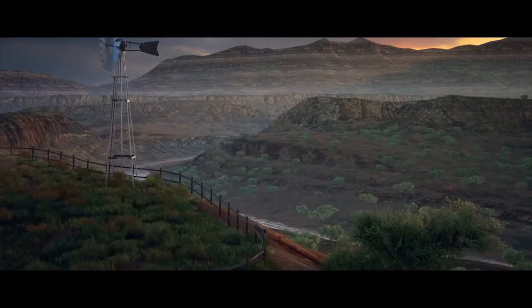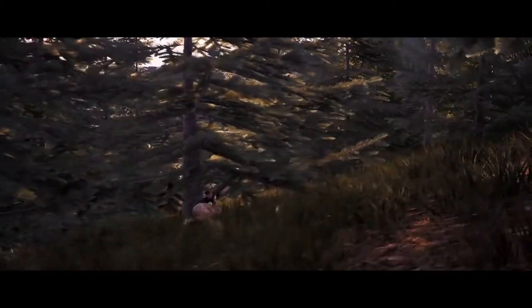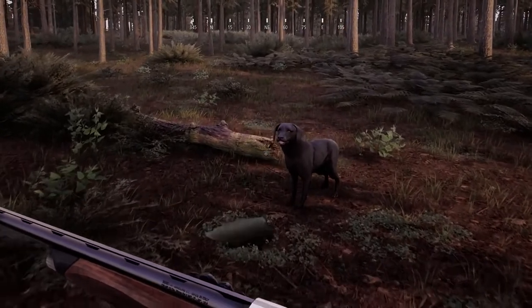German Shorthaired Pointers are a pointing breed and therefore ideal when hunting smaller prey that are difficult to spot. In Hunting Simulator 2, your prey's tracks blend into the environment just like in real life.